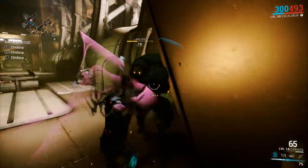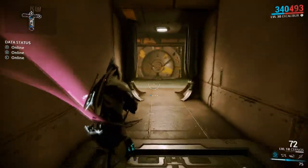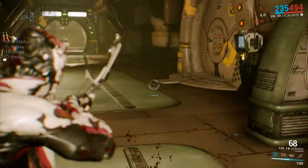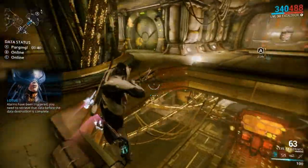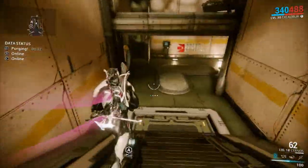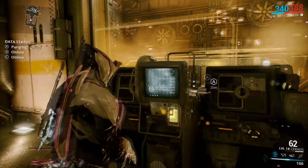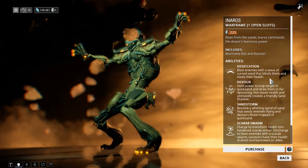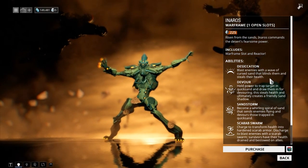One of the first things about this update is there's actually a new Warframe. I don't think you can grind it out — I'm not at the level yet — but for people who've been playing longer, you probably can get it. Right now it's in the market for 225 platinum, I think. The name of the Warframe is Inaros. He is a sand-based Warframe — he has control over sand or the desert.